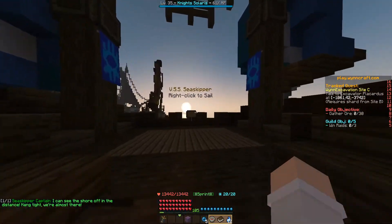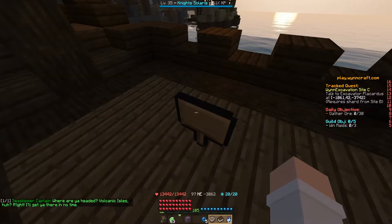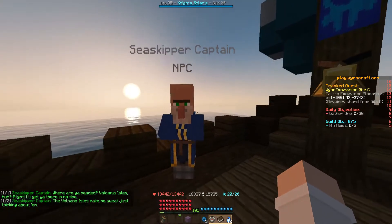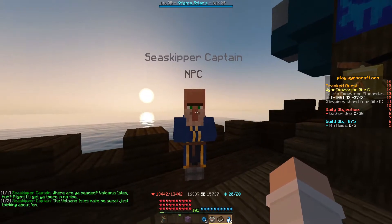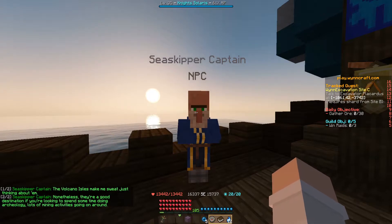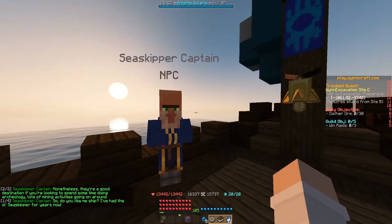Once we're at Selchar, we're just going to jump back onto the Sea Skipper and buy a ticket to the Volcanic Isles. You might need a few potions as well. There is no direct fighting, but there is running past mobs in this quest.